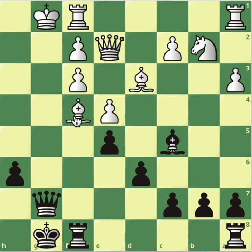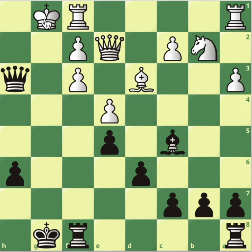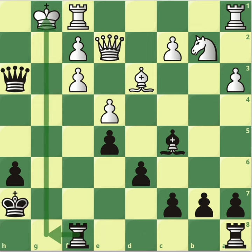If instead the bishop goes back to g3, take it — the pawn is pinned, so king h1, queen check, king moves, and now king h7, preparing the rook for an attack on the king.